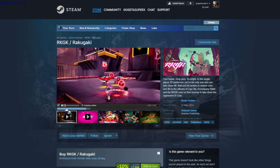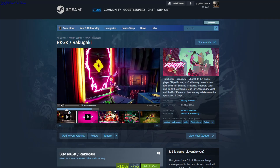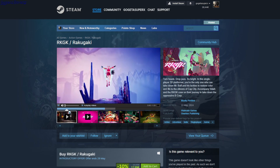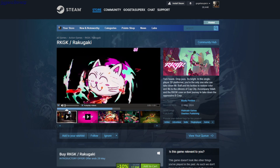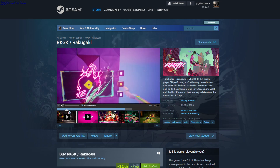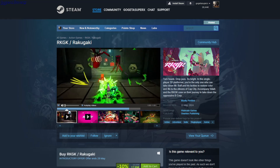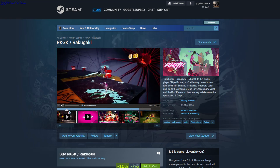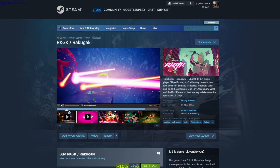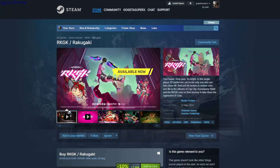Rakugaki — action adventure single-player anime game. You play an anime character who can punch enemies in a colorful world where you seem to spray paint on things. It's also a platformer with coins to collect, lots of traps, wall jumping, dashing, mid-air gliding, floating bullets, and lasers. Looks nice. It's $17.99.